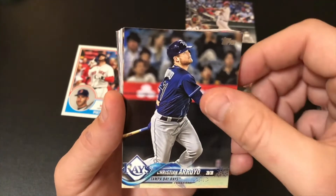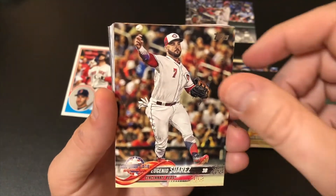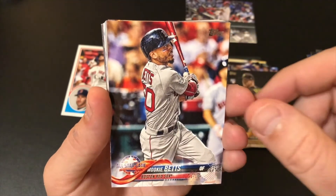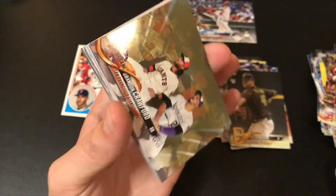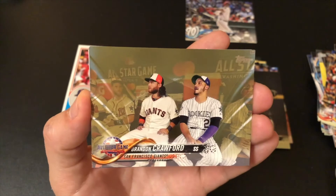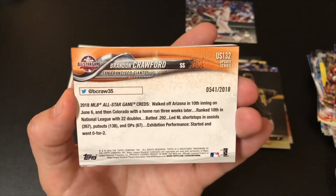Valar. Arroyo. Marte. Suarez. Corey Dickerson. Mookie Betts All-Star Game. Whoa — here we go! We got Brandon Crawford — Gold! 541 out of 2018. Cool.